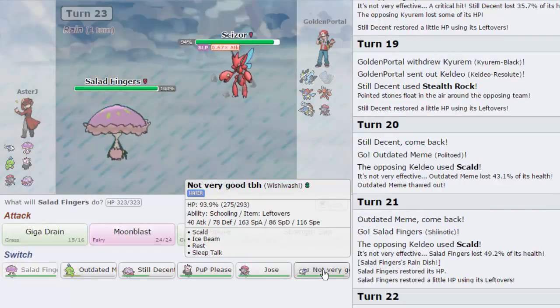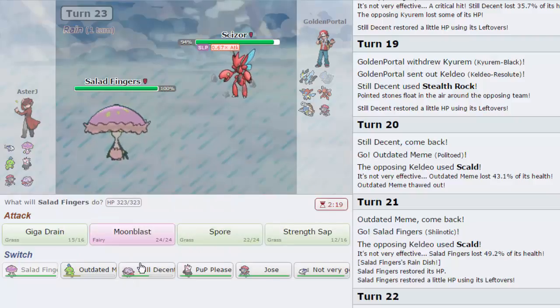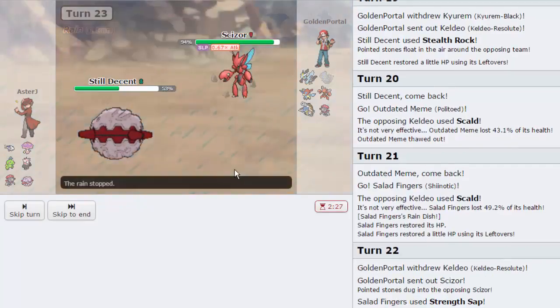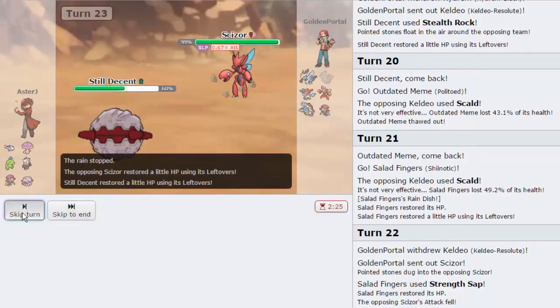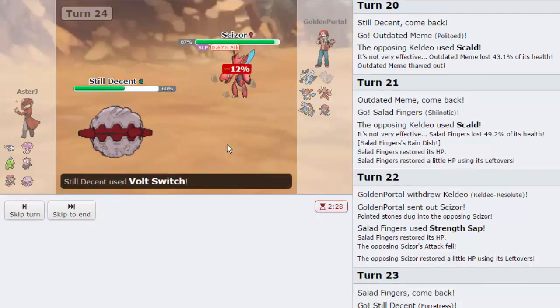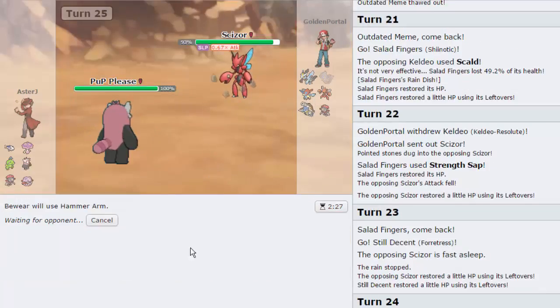We are Damp Rock, so this is the last turn of Rain. I go out into Fortress since Scizor can't really touch me. It might have Defog over Rapid Spin on Blastoise - not sure. We go for Volt Switch since we're slower, which gets us into Beware. Then I can fire off a very strong Hammer Arm with 383 attack - nothing on his team really wants to take it.